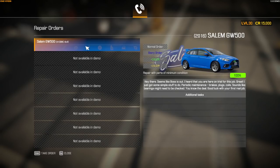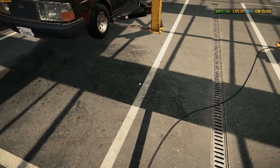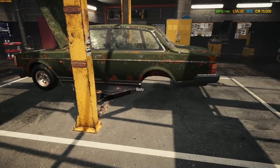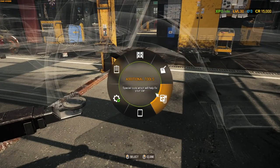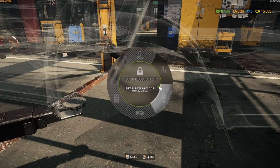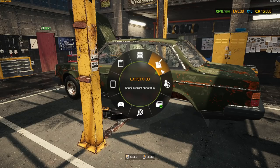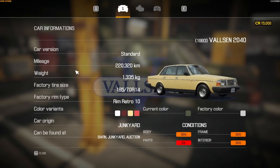We have two orders — the GW 500 which is basically the Ford Focus, and then the Supra. But we'll wait on those as they're story orders. We have 15,000 credits. Looking at the Volson 2040 — it's doing 20k, car origin is junkyard, can be found at junkyard, auction, and barn. Yes, there will be barn finds too — pretty awesome!